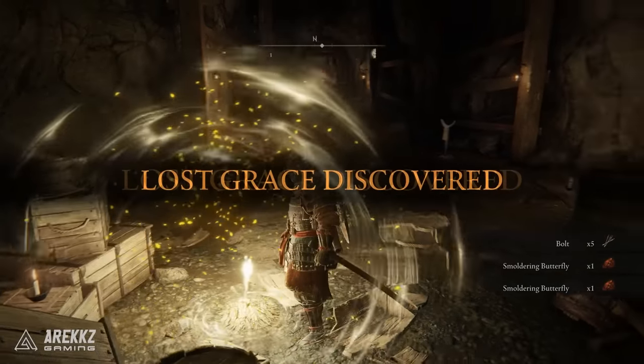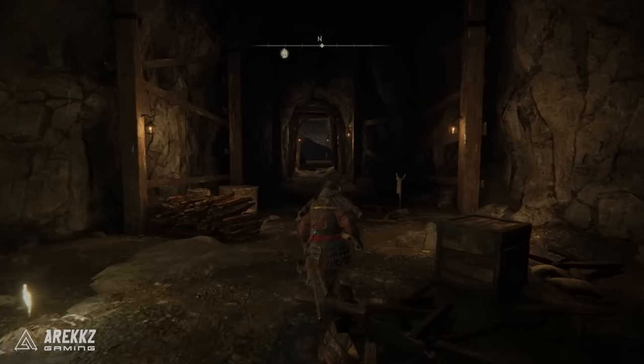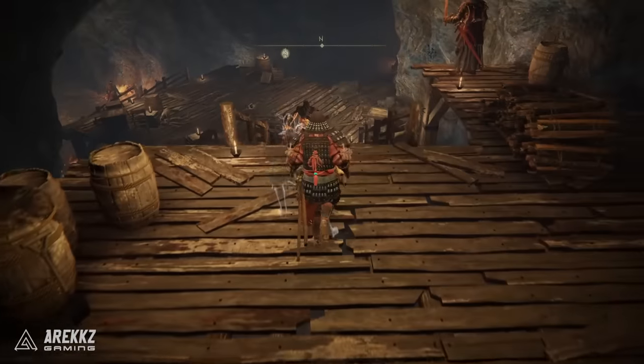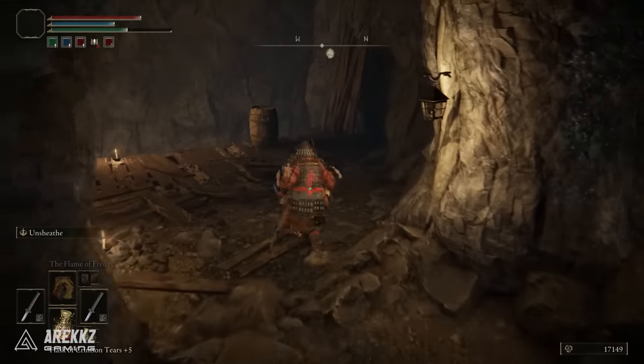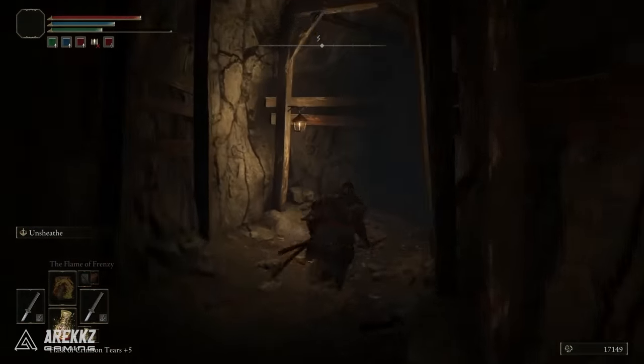Now from here this is like a mini dungeon so you can explore absolutely everywhere, but for the purposes of this you can also just run straight through. If you follow the directions you see me going right now you can bypass all the enemies, and if you run to the opposite side you can then open up a door and there is another site of grace, and this exits on the Limgrave side.